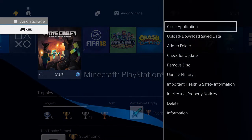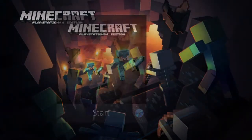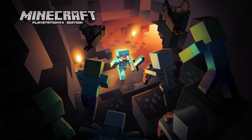Then go to the home menu of your PS4, hit options, and close down Minecraft. Then go back in, and when you load back into the world you should see all of the items are in your hotbar and also still in the chest.